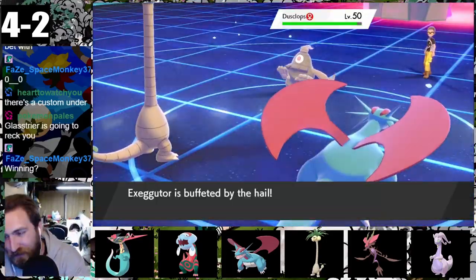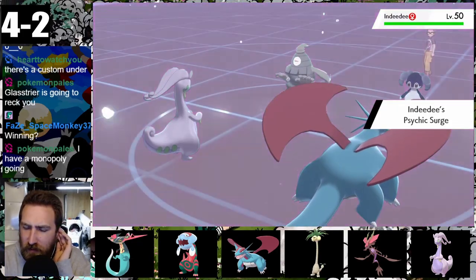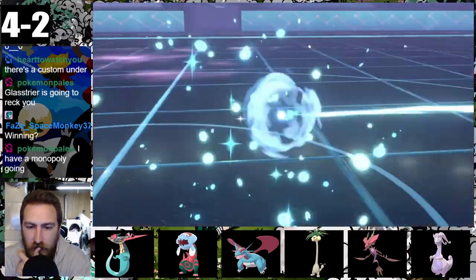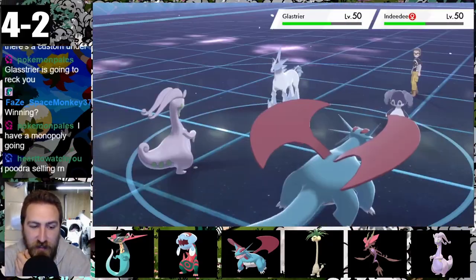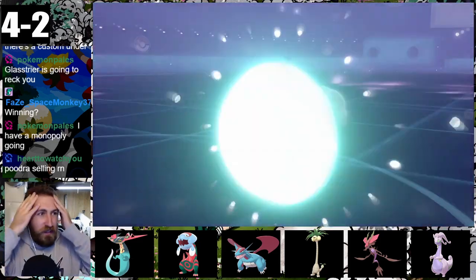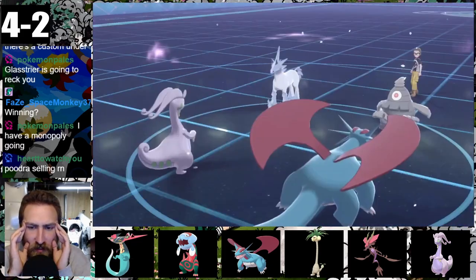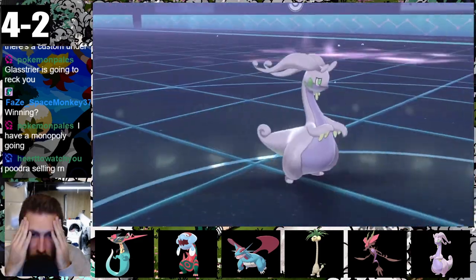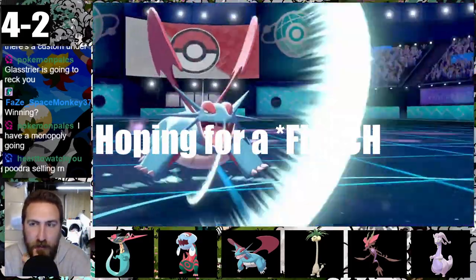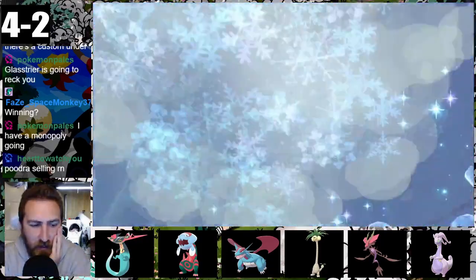Trick Room goes up again. Hail faints Exeggutor, and Gujra comes in frightened since its physical defense isn't great. Glacier switches in for Ndidi while Salamence blocks Will-O-Wisp. Gujra misses Dusclops with Muddy Water. We attack with Muddy Water and Heat Wave, withering their horse. Dusclops returns and Gujra is killed by Icicle Crash, boosting Glastrier's attack via Chilling Neigh. Salamence hopes for an Air Slash miss, which doesn't happen. With Trick Room up again and Dusclops ally switching to take Phantom Force for its buddy, Glastrier is too much to handle and Garchomp finishes off Salamence. Loss.